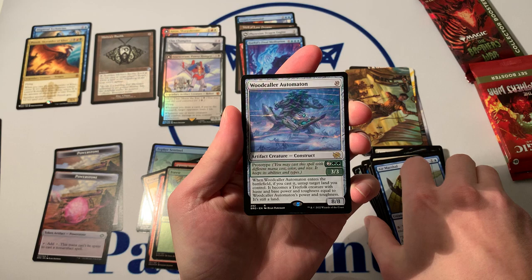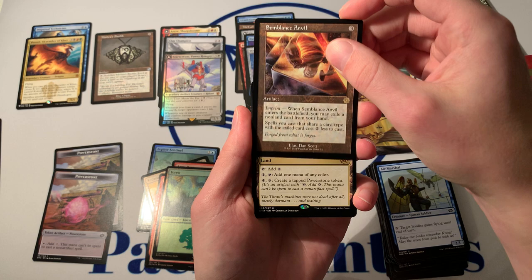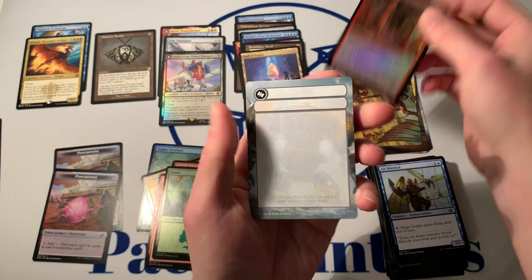Balaji Woodcaller Automaton — that's our rare here. And that's not it. Semblance Anvil — another rare, three rare pack. Hall of Tagson — that's not gonna do it. And a Foil Common with nothing.